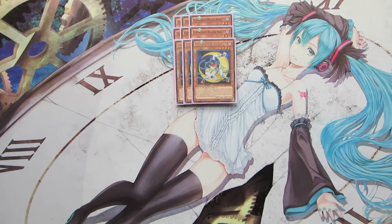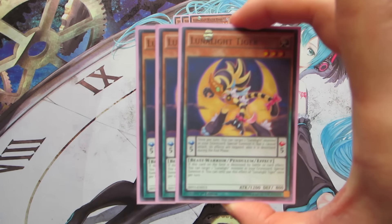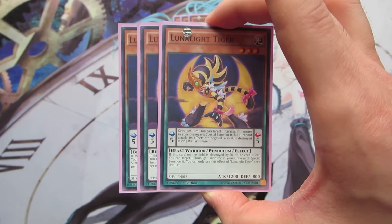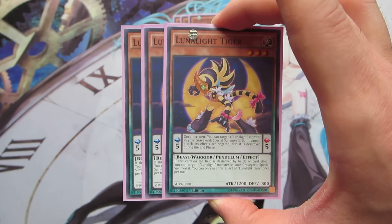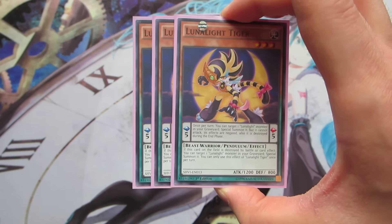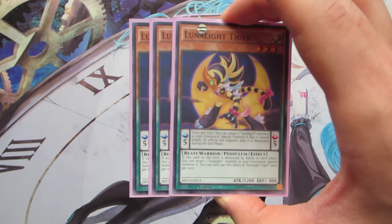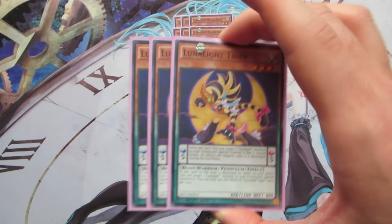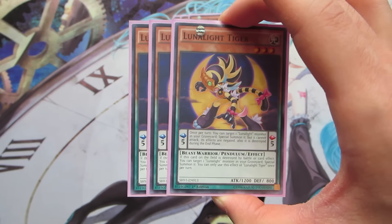It's important to keep in mind that Blue Cat is a level 4, so she's basically the rank 4 enabler of the deck, providing a bunch of toolbox options. In conjunction with Blue Cat, Lunalight Tiger is absolutely amazing. Scale 5 — so you can pendulum summon Blue Cats if you have her up with Lunalight Wolf at scale 1. Tiger is basically a double Monster Reborn in one: her pendulum effect special summons a Lunalight from the graveyard, but its effects are negated, it cannot attack, and it's destroyed during the end phase. You can bring back Black Sheep and go for a fusion play, so she provides a lot of utility.